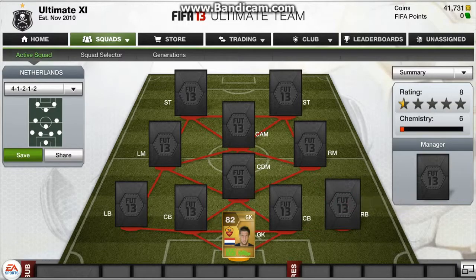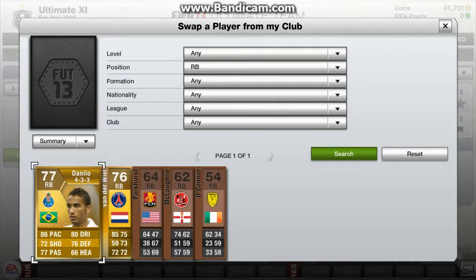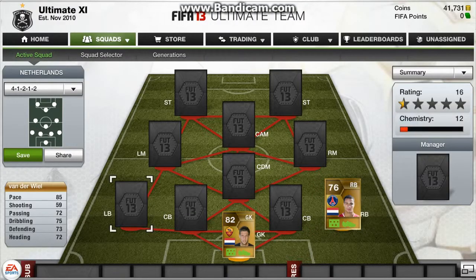Right back, I've got the PSG man van der Weel. He's got 85 pace, 72 passing and 75 dribbling, 73 defending and 72 heading. He's more of a defensive right back but he's also very good at getting forward.